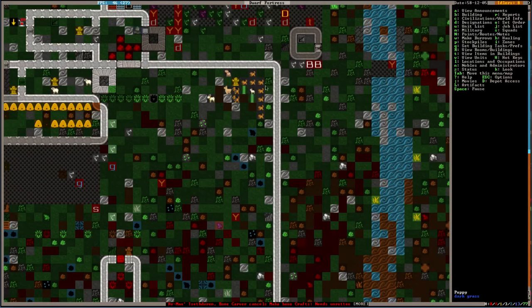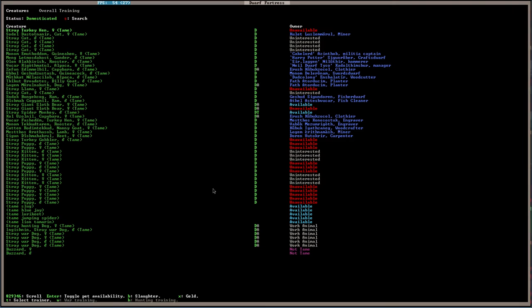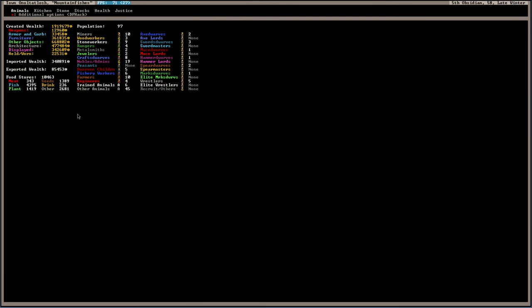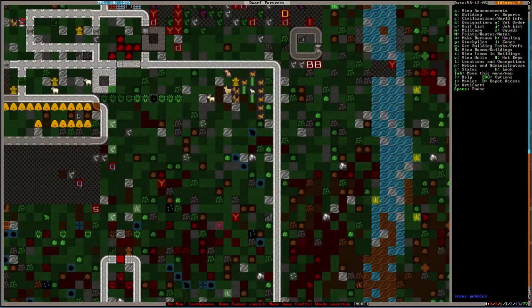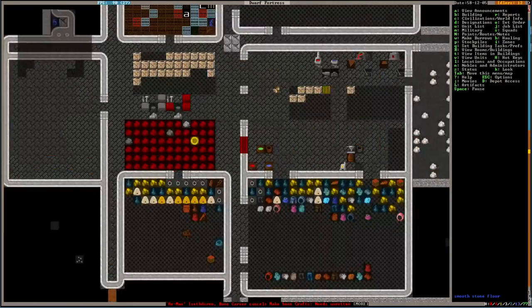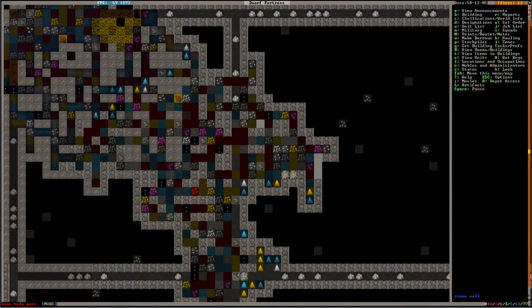There's a lot of dogs out here. We had a lot of puppies over the last few days. We've gained quite a bit — all of this stuff is pretty much new here. Spinal, moss opal, cobaltite. I don't want these things — I want fancier things. Or some trees.